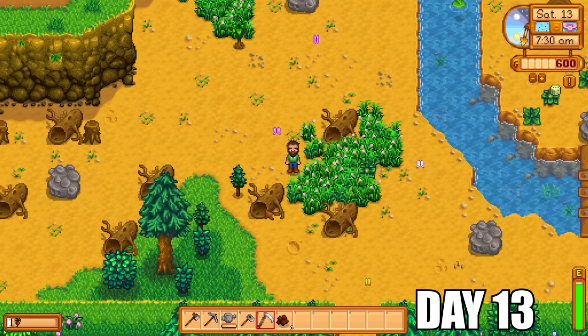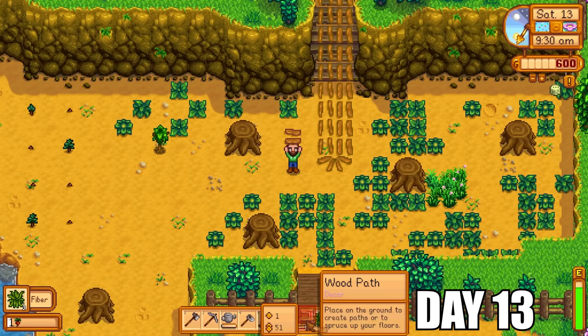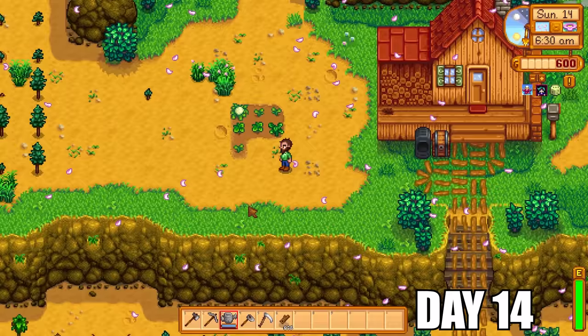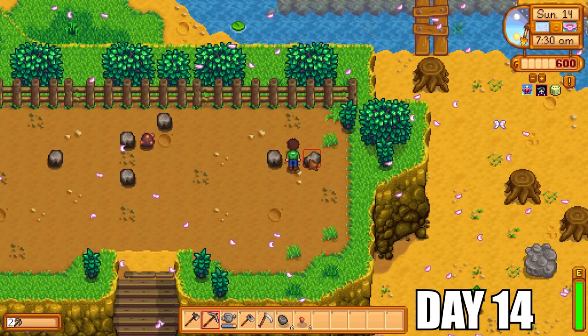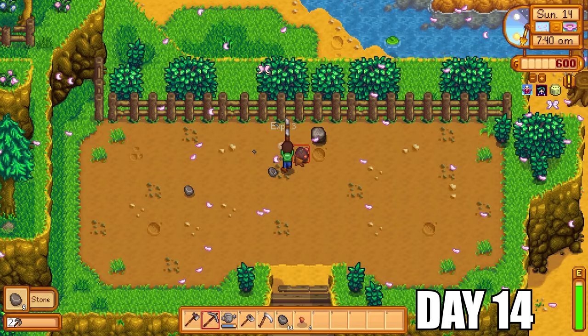Day 13 starts with watering our lovely mixed seeds — cauliflowers, potatoes, and parsnips ready to go. I put some paths down on the farm so I can move around a little bit faster. Hitting artifact spots is always exciting — I just got some clay that time, but sometimes you can get something much better, even a chicken statue. Day 14 yields a nice cauliflower to sell for handy profit. Once all the crops were watered, we went back to mine up all the ores the farm had to offer — the respawning copper ores were an absolute godsend, since I needed them to make more tappers.